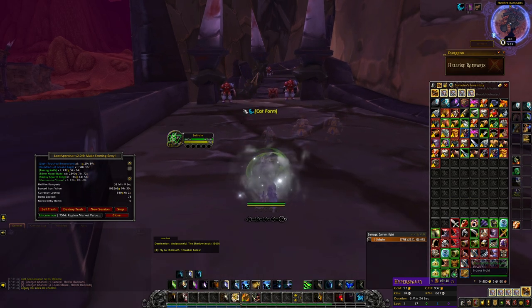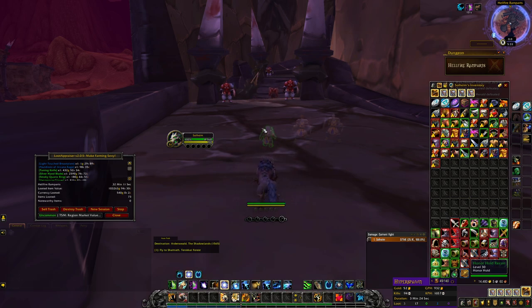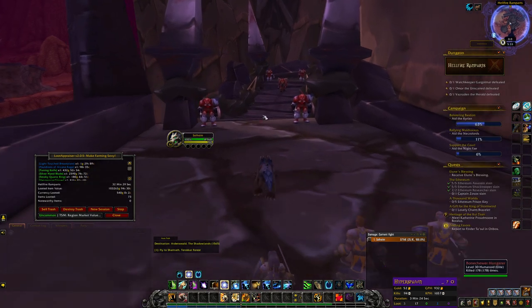Personally I've done Mana Tombs quite a bit, and Hellfire Ramparts drops totally different items than Mana Tombs. So you want to do quite a bit of Hellfire Ramparts as well, and also several other dungeons to get different types of transmog items to sell on the Auction House. Let's just go through one quick run to show you what I'm doing.